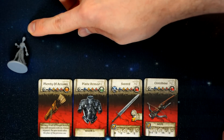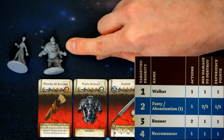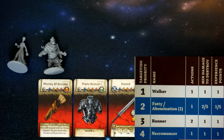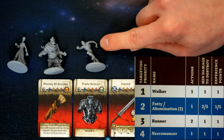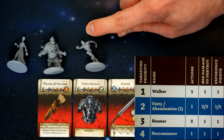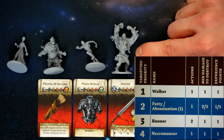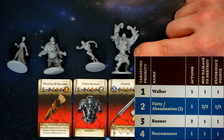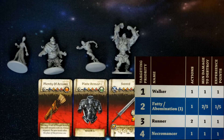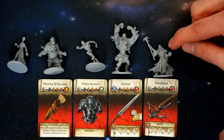In Zombicide there are five different zombie types. Walkers take one point of damage to kill and get one activation. Fatties take two points of damage — requiring a weapon that does at least two damage — and get one activation. Runners take one damage to kill but get two activations. Abominations get one activation and require three damage to kill, only possible by throwing dragon bile then lighting it with a torch to create dragon fire; they award five experience points. Necromancers take one damage to kill and get one activation.